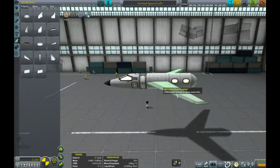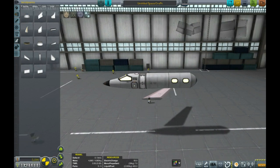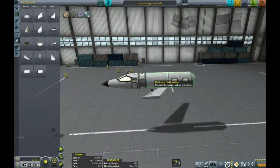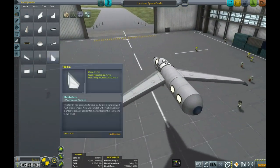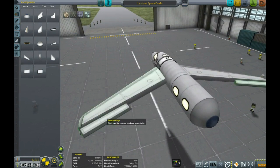At the start you don't have a whole lot of choice in terms of wings, but the basic swept wings do just fine. I'm going to rotate the service bay so the wings are a little further forward than that fuel tank, and so they don't foul the doors of the service bays. There we go — a pair of wings, all good.